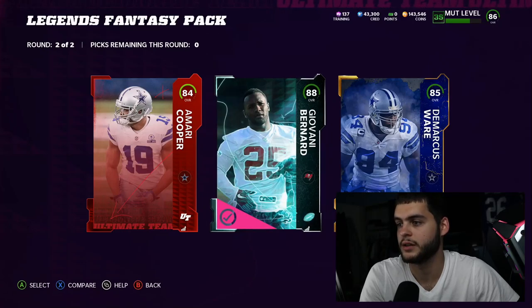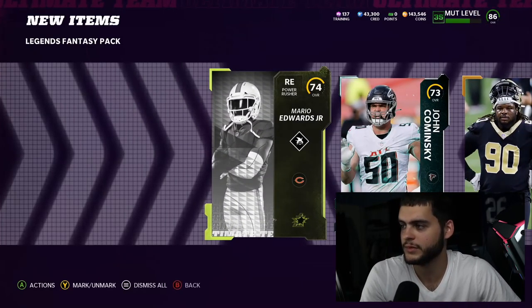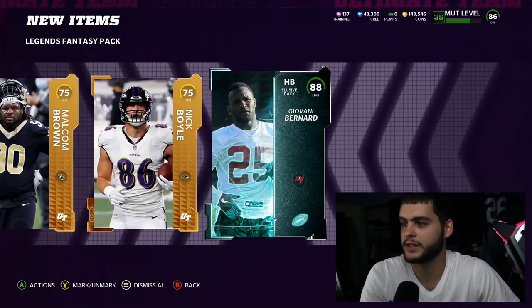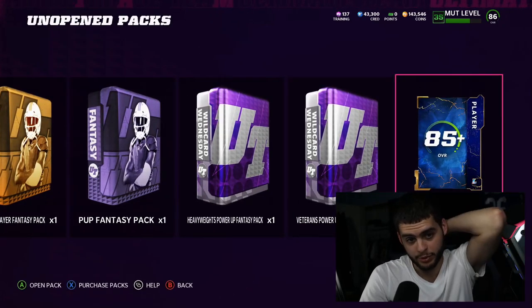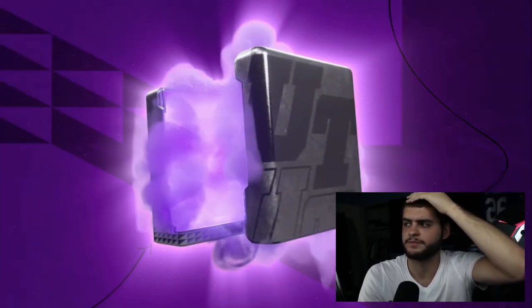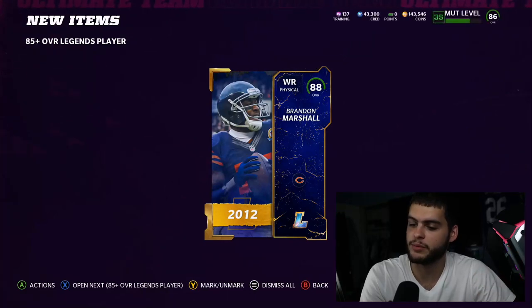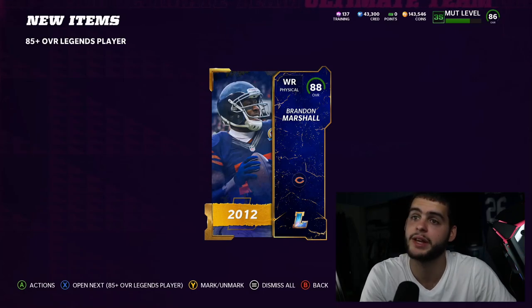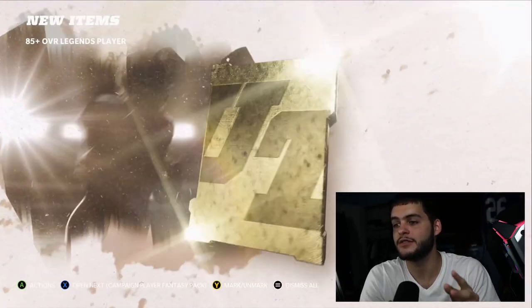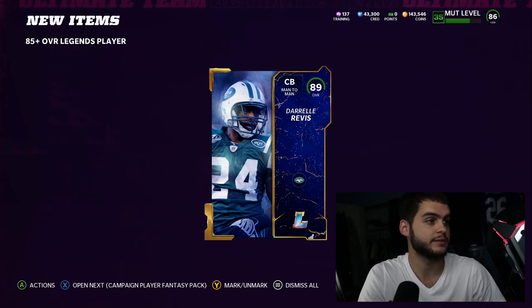88 Giovanni Bernard — I will take that. Low legend too. I'm getting 88s so I guess I can't complain, that's 100k. Now, 85 plus topper — the LTD chances are right here. If I'm going to pull one, it's going to be from these toppers. We got a high one — can we get 88 Brandon Marshall? No, but Brandon Marshall is 250k so it's at least 100k. Come on, give me my LTD! Final chance — please! Full legend Daryl Revis! I will take that!